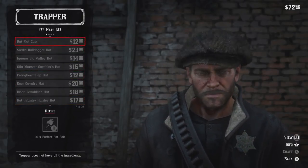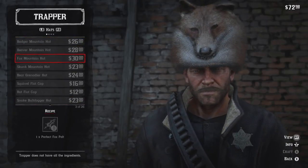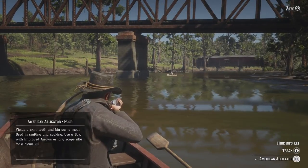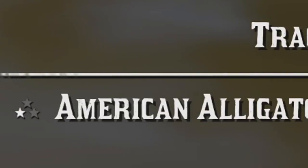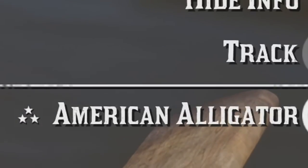Animals come in all different sizes — the bigger the animal, the more it's worth. You simply check this out by studying the animals. If you see a one or two star, don't even bother going for him. Only the best of the best is worth your time, so go for those three-star animals.